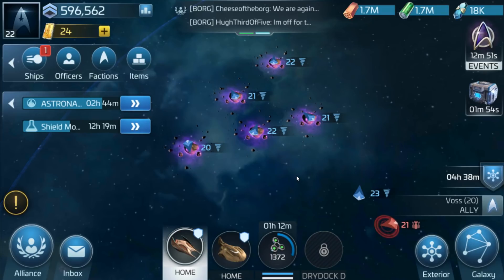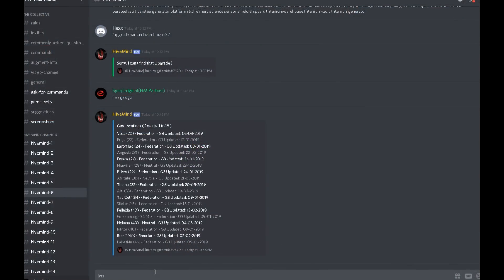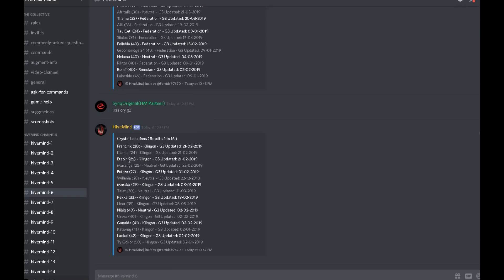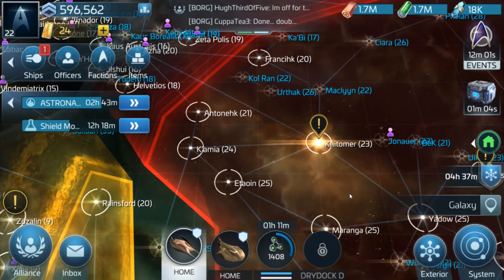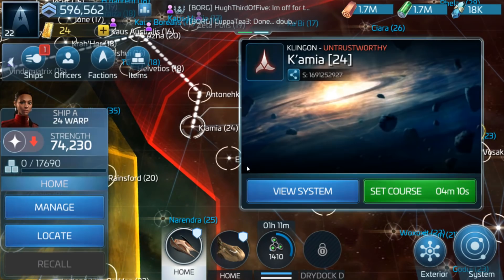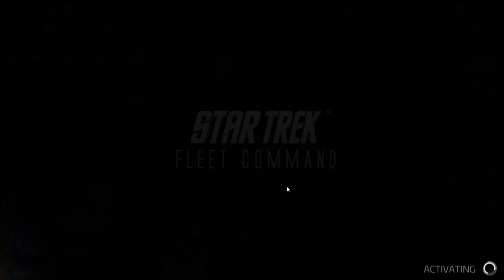I know one system that has crystal in it, but it's also a flipper system. So let's go have a look at that one. Let's type the command — exclamation mark RSS crystal G3. Let's have a look — Kayamia, level 24, Klingon system, G3. Let's see if that matches up. Here we go, over in the Klingon system — Kayamia, level 24, exactly what it said in the command.